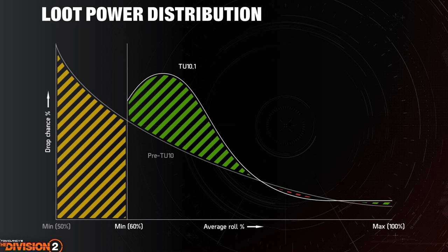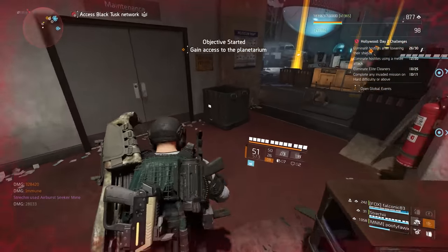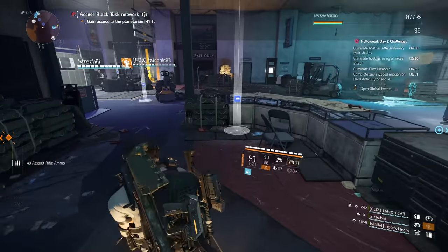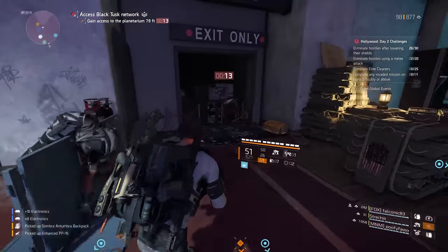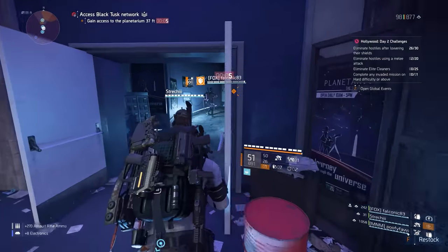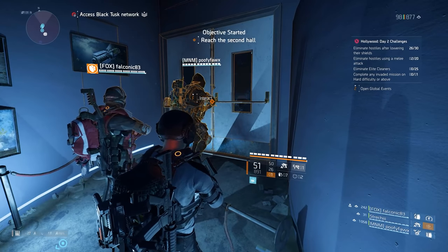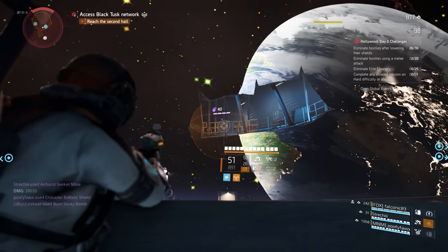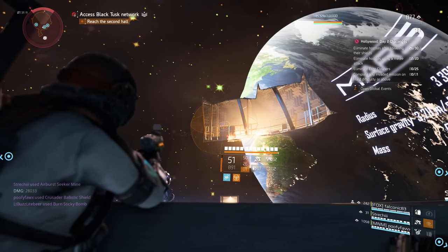The loot power distribution tables for title update 10.1 show the bell curve shifted over to the right — this is aimed to be more generous with god rolls and also with double god rolls. Rainbow rolls were discussed, and right now they don't have the capacity to adjust the scalers or the RNG for those loot items, but they're working on something so they will have manual adjustment capabilities in title update 11. There will also be changes to loot in the DZ, as the DZ is presently set to challenge difficulty and it's going to be scaled up to heroic. Nicky concluded by discussing that they are moving away from random exotic loot drops, especially on boss drops on legendary difficulty, and are going to add exotic loot drops to mission completion instead.